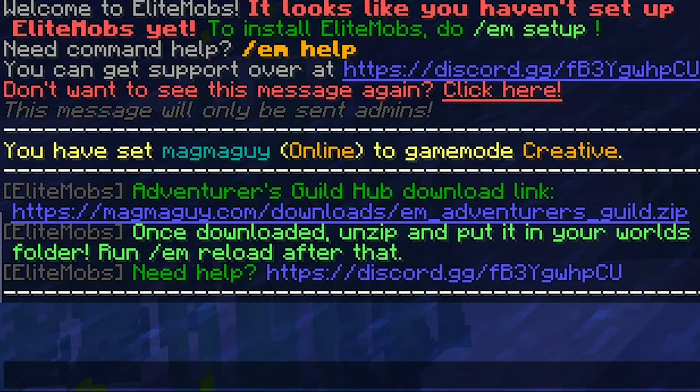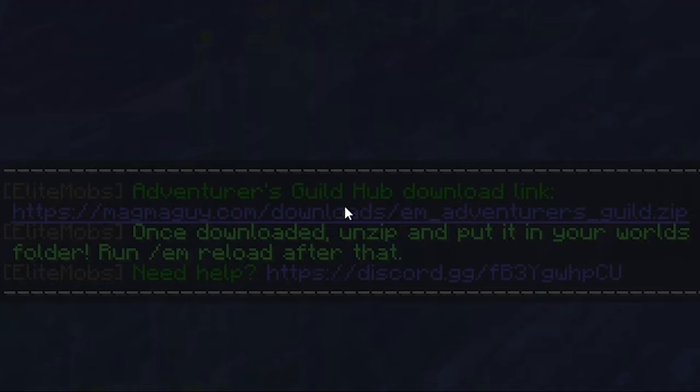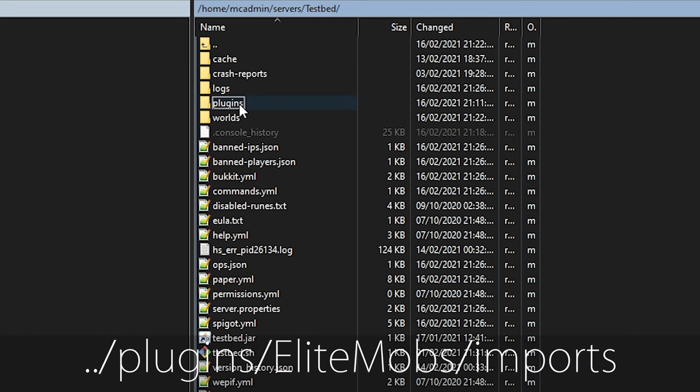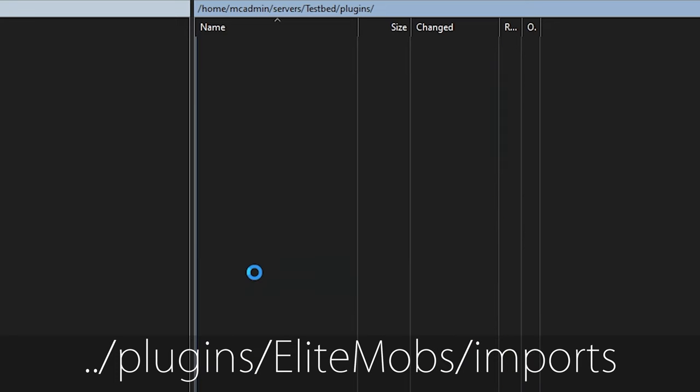You will probably see a screen full of red panels. You can read what they are and click on them to get a link to download them. Here, I will click on the Adventurer's Guild Hub map. As you can see, it leads me to a download link. Once downloaded, put the file in the imports folder in your Elite Mobs configurations folder.